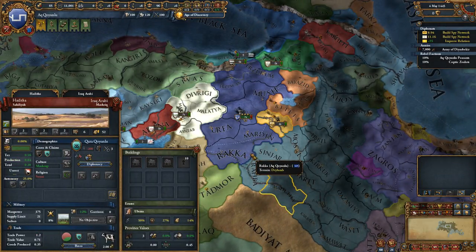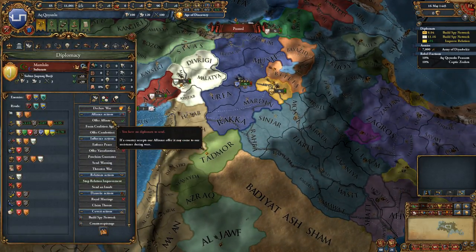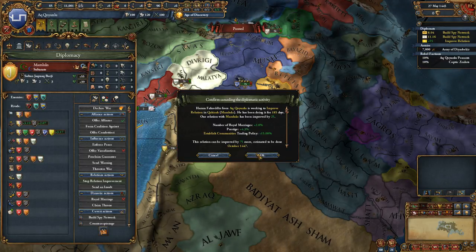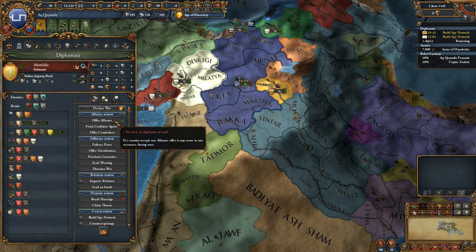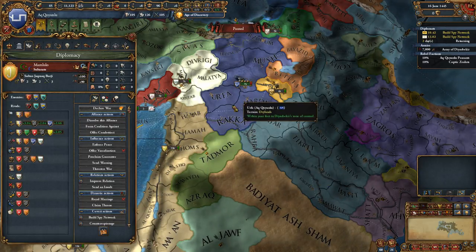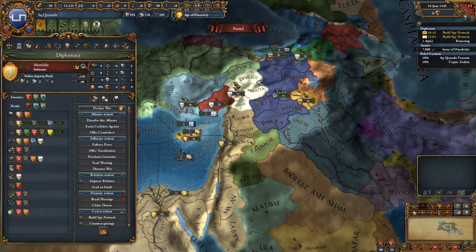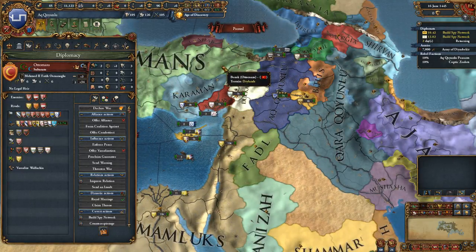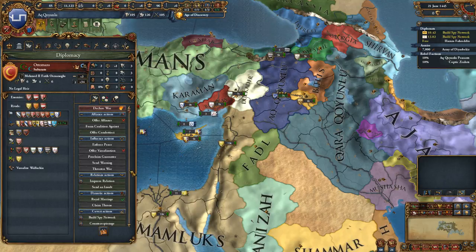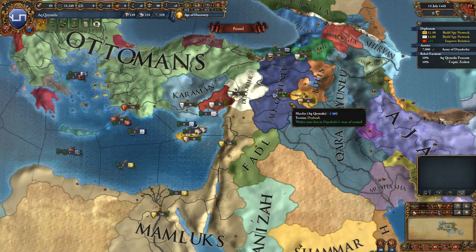The Mamluks are going around influencing everyone — that's interesting. Would they be interested in an alliance? They would in fact be interested in an alliance already. Let's pull off of this and request it before we go too far. Now we have the Mamluks defending us, which hopefully will stop Kara from doing anything too crazy and hopefully doesn't put us in the crosshairs of the Ottomans too early on. They're not going to be happy that I'm allied to a rival, but let's start improving relations with the Ottomans while we build up a spy network.